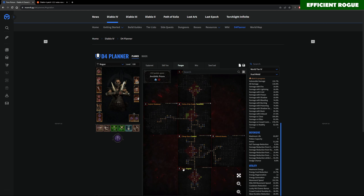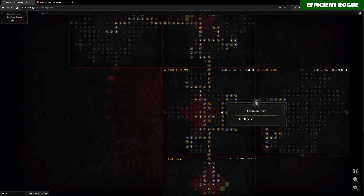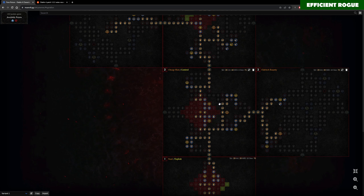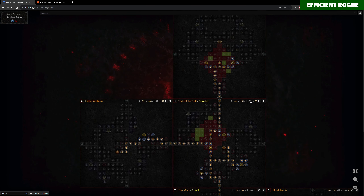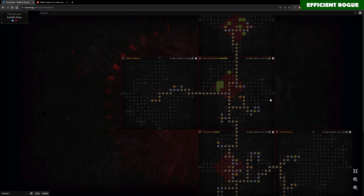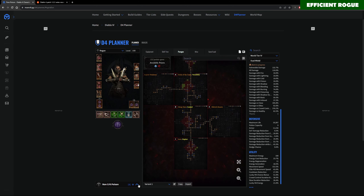For a quick look at the paragon board: Exploit glyph to make enemies vulnerable, Control glyph for damage to crowd control as a damage multiplier, Cheap Shot board, Eldritch Bounty, Versatility for more damage and armor, Exploit Weakness node for more damage, and Efficacy glyph for more damage and maximum life.